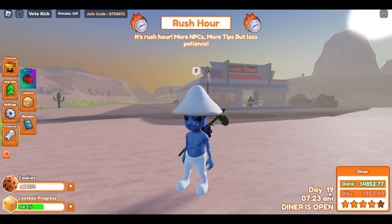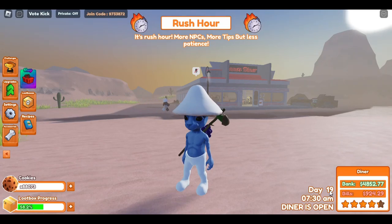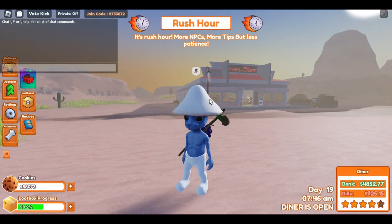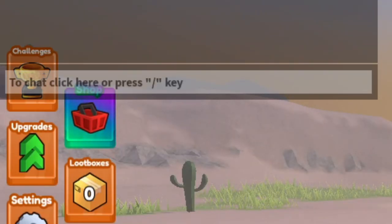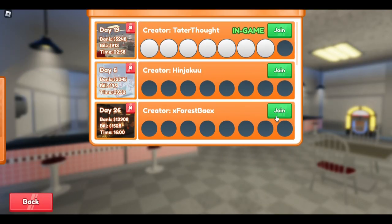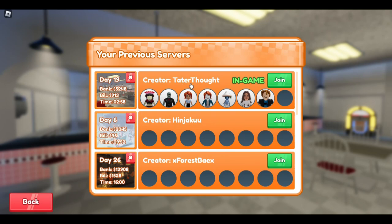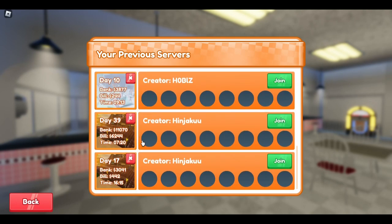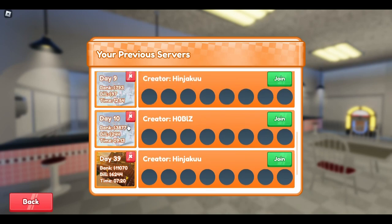The next tips are about certain servers and how to save them. The server I'm currently playing on is a random one I joined — it's on day 19 with almost 5,000 money. We're going to leave it by typing exclamation mark lobby. Then if you go to saved servers, you'll see this server listed there — day 19, around 5k, the one we were just on.